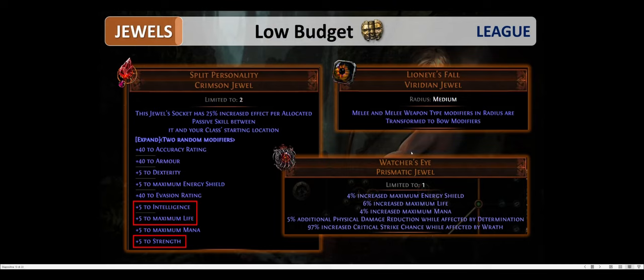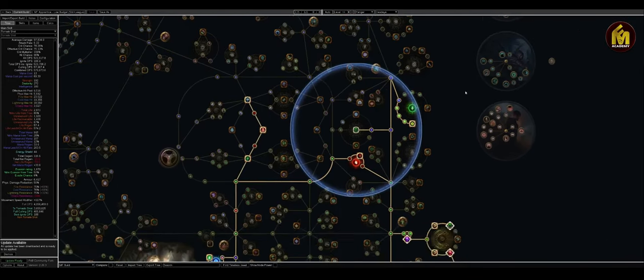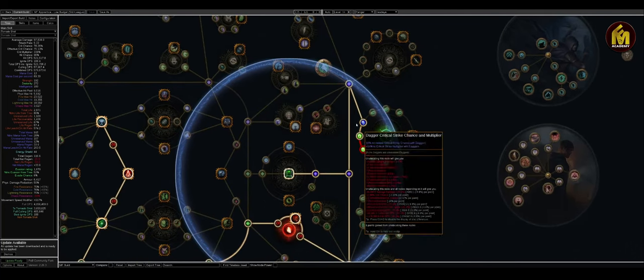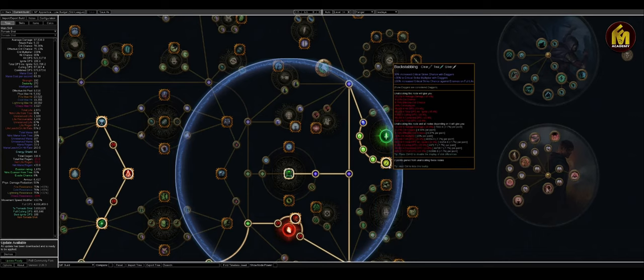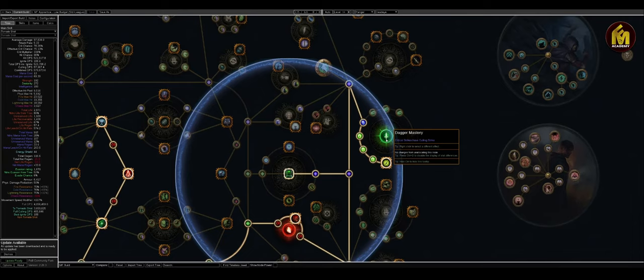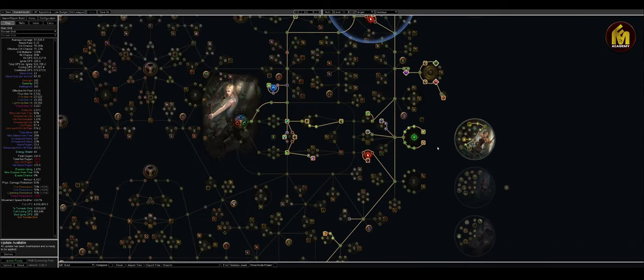Then we have Lioneye's Fall. Melee and melee weapon type modifiers in radius are transformed to bow modifiers, and the perfect place to put this jewel is right here on the top side of our tree. That's because the dagger nodes here are extremely powerful — they have 18% increased crit chance and 14% crit multi in each of these small passives. The passive notable is also extremely good: 30% crit chance and multi, and 100% crit chance against enemies on full life. The dagger mastery, critical strikes apply culling strike, is also great and very important to get your critical strike chance as high as possible.